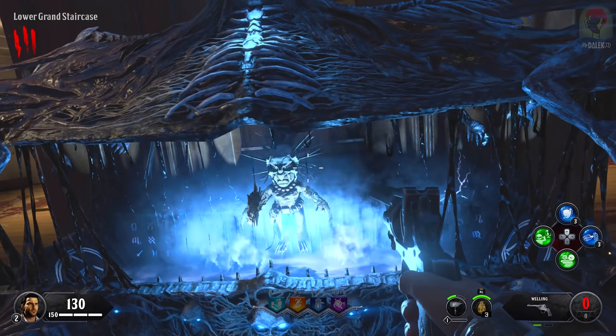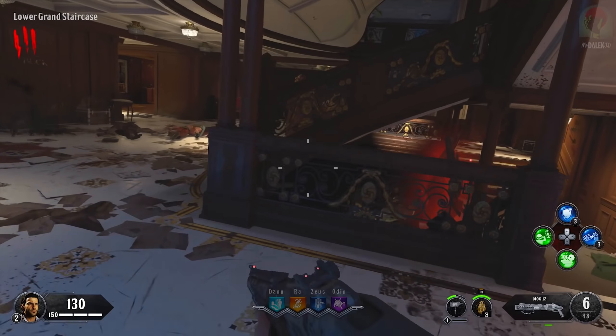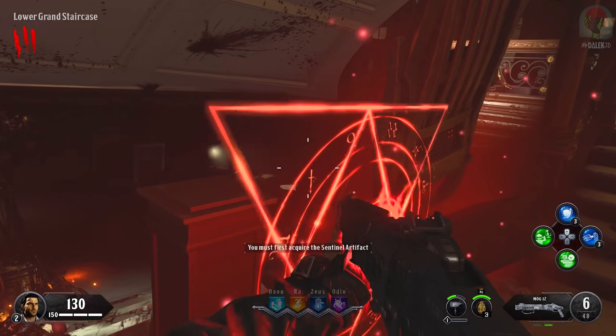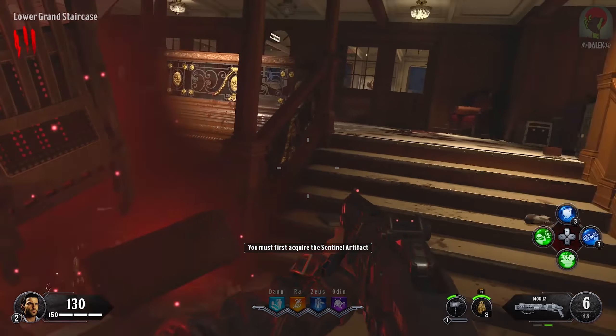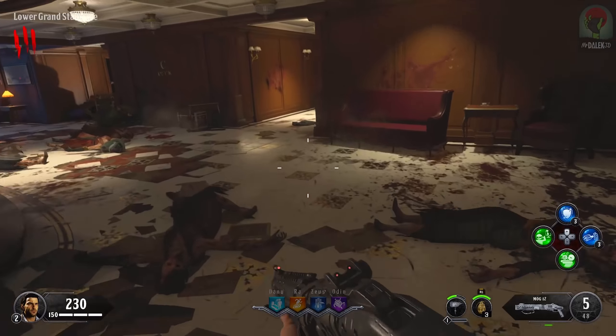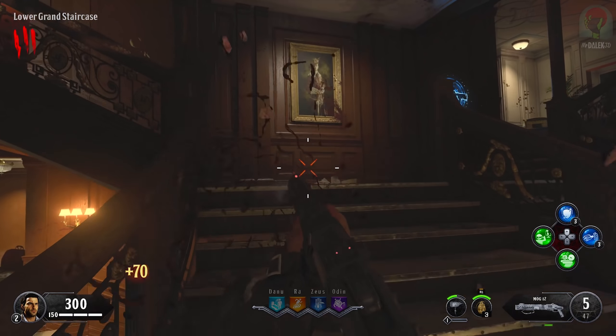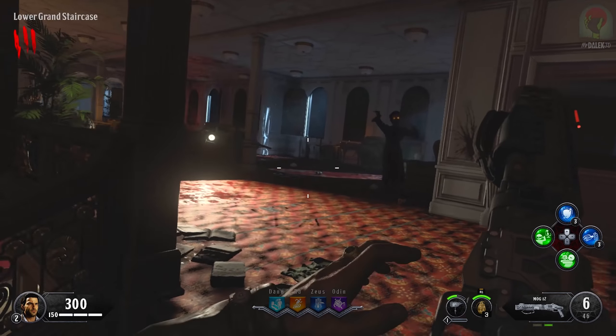Mystery Box — first ever spin on the Titanic! Give me a good weapon. One of the new monkeys — Lady McKendrick, the MOB-12. We must acquire the Sentinel Artifact. We're going to go ahead and find that. Seems like it's going to open a lot of doors for us.